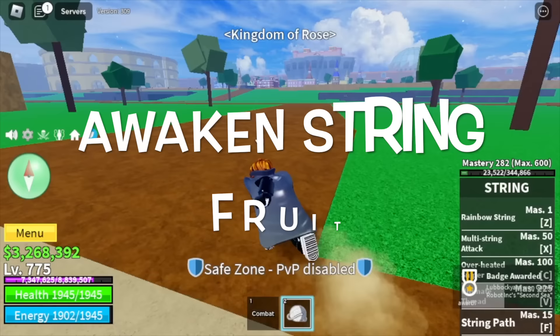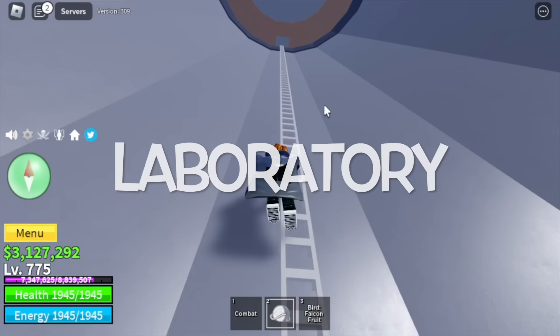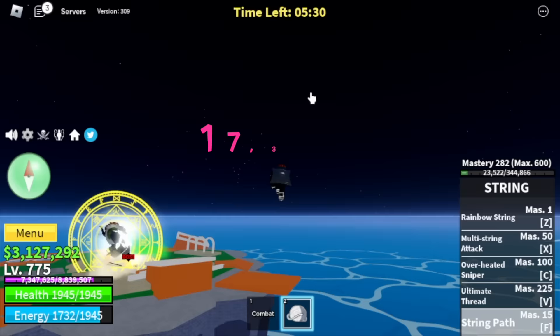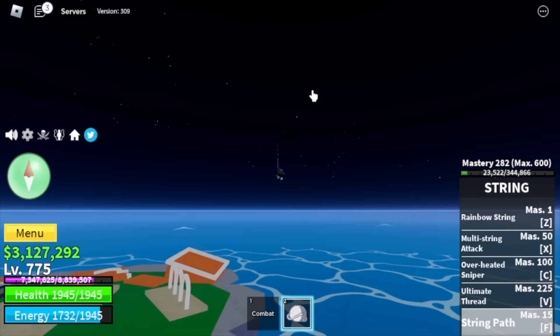To awaken it, you need to head to Hot and Cold, straight to the laboratory. Make sure to bring your friend — I am being carried by my friend here. Also, you need 17,300 fragments to fully awaken this fruit.